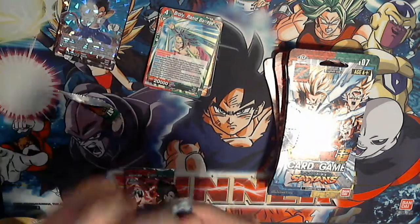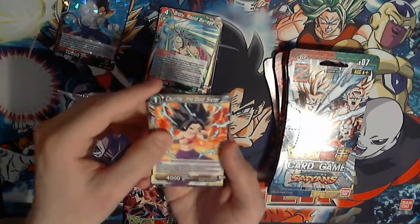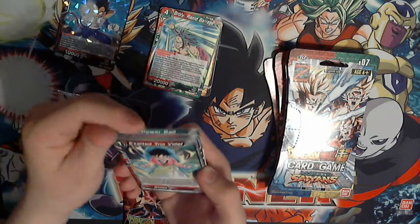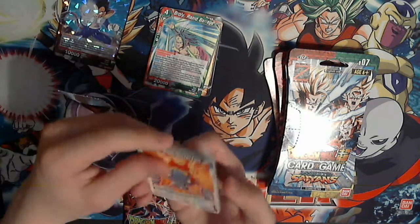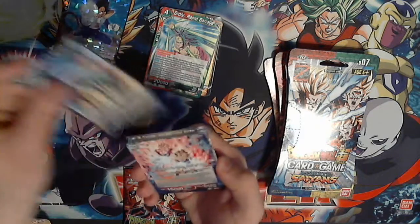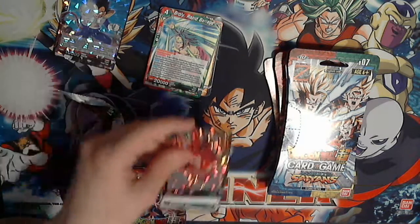So this is Kale and Caulifla — Unlikely Duo, Son Goku, Caulifla the Bold Sister, Raditz the Oppressor, Kale Sister of Annihilation, Powerball, Exalted Trio Videl, Chaozu Desperate Measures, Weak Spot Protection, Caulifla the Resilient Sister, Trunks Fighting the Darkness, Son Gohan and Son Goten Brotherly Bonds. And ooh — Kaioken Son Goku, Defender of the Earth.